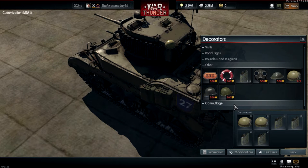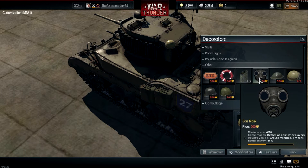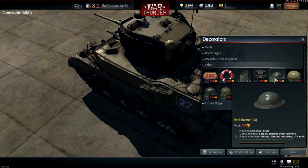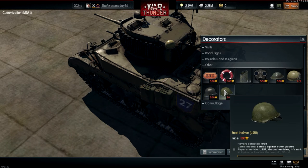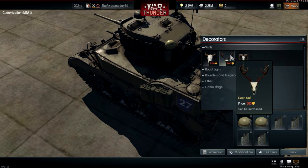For the gas mask, you have to get 10 missions where you win with 80% battle activity. For the steel helmet for the UK, you have to kill 50 players using UK ground vehicles in ranks two to five. For the UK tank helmet — which you unlock using American vehicles — you have to kill 50 players using Americans. For the German one you kill 50 using Germans, and for the Russian one, 50 using Russians. You also get skulls purchasable for 500 Golden Eagles.